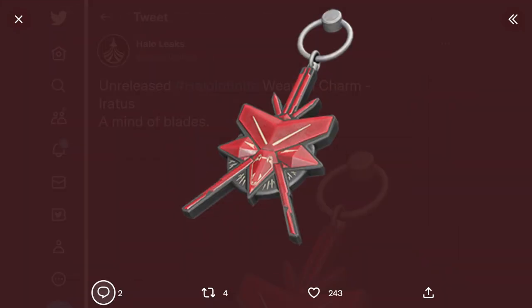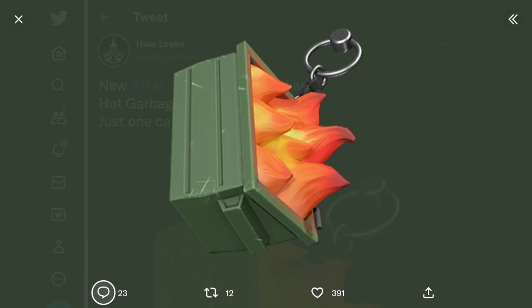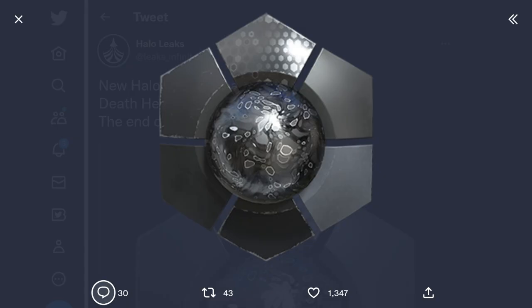If you guys like these news and informational videos, make sure you tap subscribe and like, as it does help out the channel a lot. But let's get right back into those details. In unreleased content, we have an Eratus Weapon Charm — a dumpster fire hot garbage weapon charm. I like this one a lot. This is the Death Hex coating right here. You can see it has a bit of a shiny, alloy kind of look to the whole thing. Pretty cool.